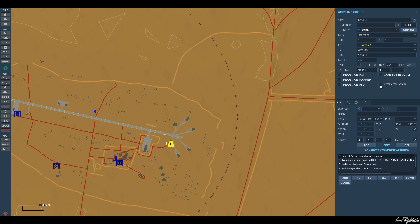I'm going to make him late activated, because if I don't, as soon as the scenario runs he'll just take off and go — and I don't want that to happen. There are a few things I'm going to do here to make it a little more realistic, and we're going to use triggers to do this.